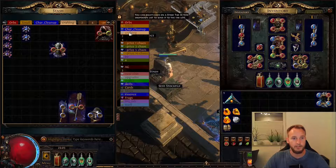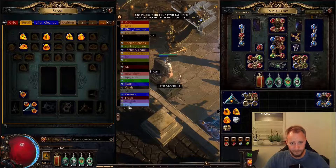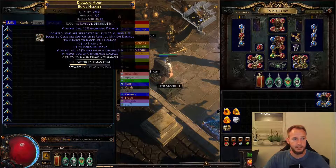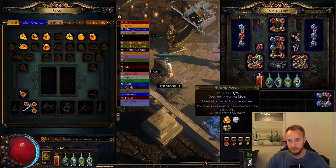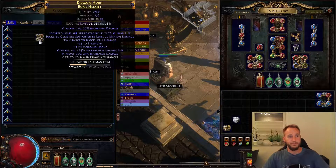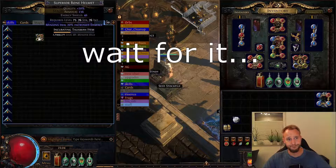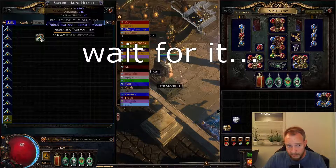I'll just get my base here, then go to my big tab and actually start the craft. Let me clean this up real quick — there we go. We clear this engine, just wish me luck I guess.